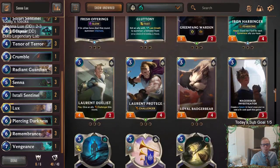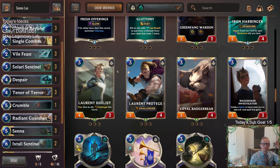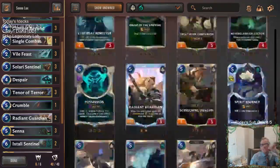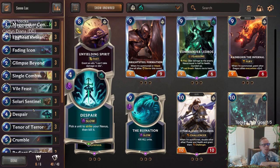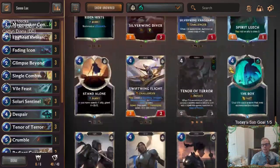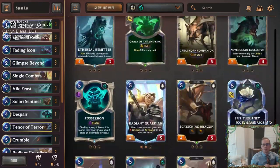You could play other board control cards like Laurent Protégé, which might control the board better than Sentinel. You could go Protégé, Doombeast, Drain — that kind of package. And then maybe some bigger effects like Ruinations. Imagine having Ruination in that last game — play Senna, pass the round, have fast-speed Ruination available. That might be what we need. There are a lot of cards you can play in this deck, but not a lot that I love, and that's what made it really difficult to build.